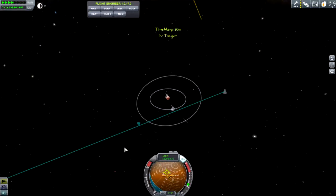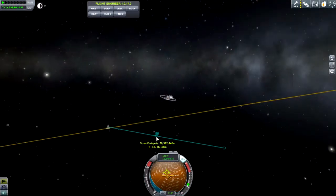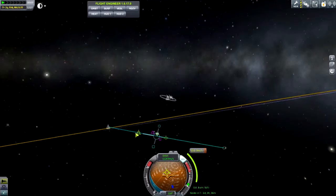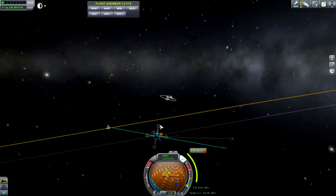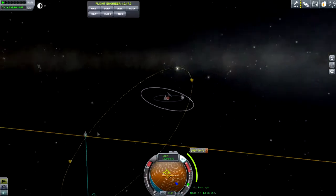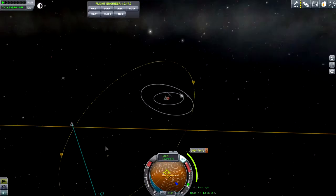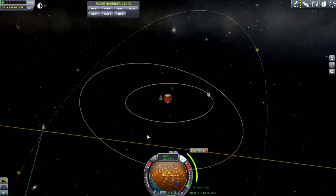There we go — there is the sphere of influence change. Let's cut all of our time acceleration and check out here. Because we are so far away from Duna, this is going to take a lot to slow down. This is going to take us about a thousand delta V just to slow down — that's quite a lot, but we will be able to manage.